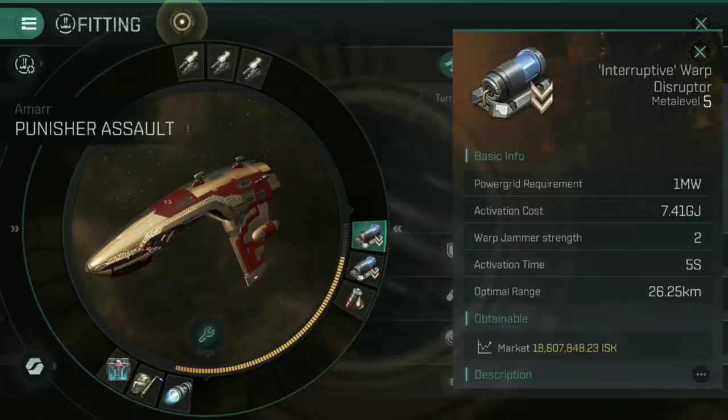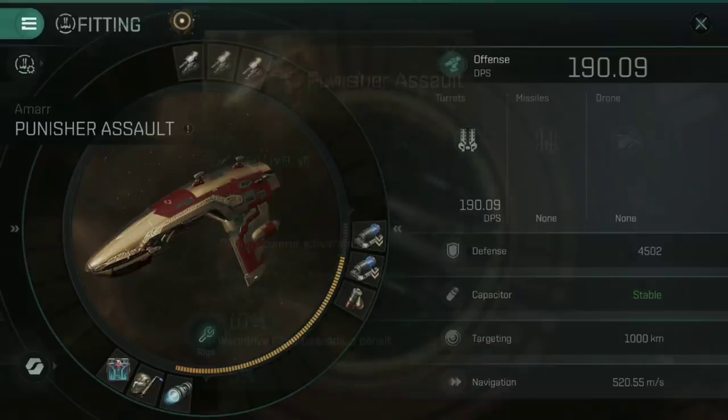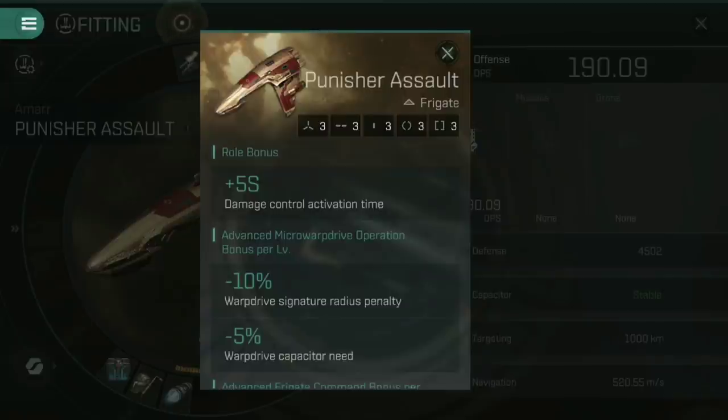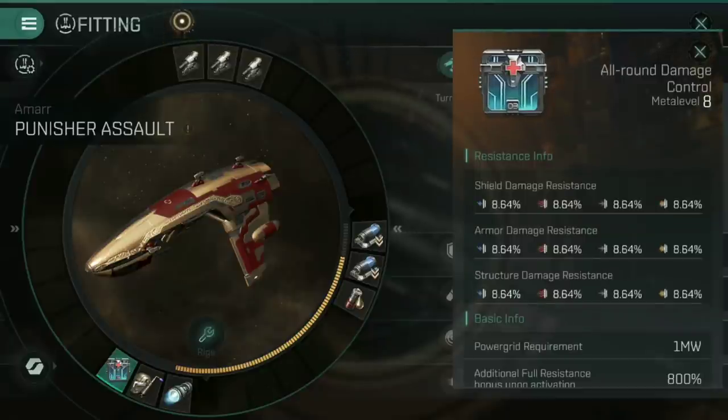This ship is going to have more kill marks than I dare to count. Being an Assault Ship with bonuses to damage control activation time and Micro Warp Drive signature radius penalties — guess what two of our low slots are going to be? We've gone for an all-round damage control unit — 8.64% increase to all resistances, whether shield, armor, or structure, and whether electromagnetic, thermal, kinetic, or explosive. All boosted up by 8.64% just for having it fitted.